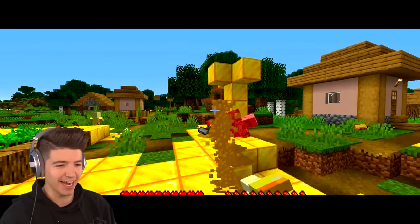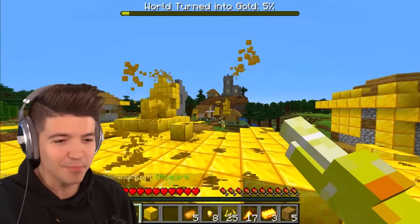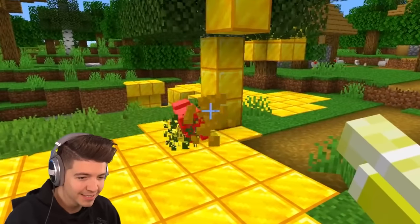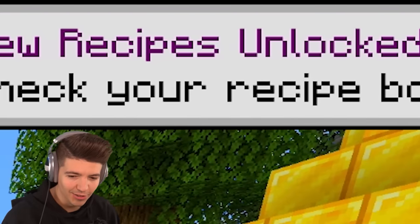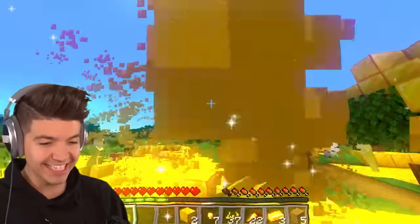The pistol deals a lot of damage — I think we can just break the iron golem with it. It's like a paintball blaster — we can blast this entire village into gold! We can even turn the water into gold. New upgrade unlocked: our pistol can be upgraded into a golden shotgun!